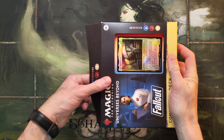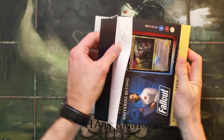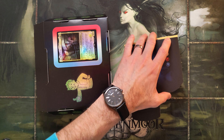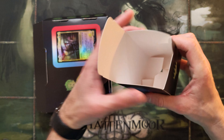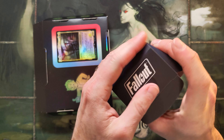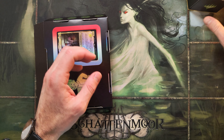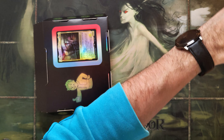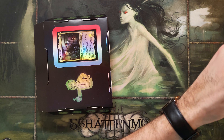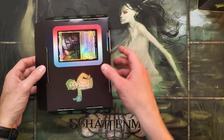Let's crack it, rip it, and get the contents out. Like always, there will be a Commander deck, a spin-down life counter, a collector booster sample pack, tokens, and of course this box. Let me assemble it real quick — it's giving me a bit of a struggle, but I think I've got it now. The bottom looked awful for a moment but I fixed it so it'll hold the cards.